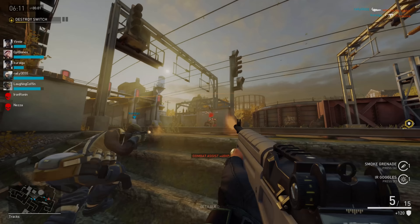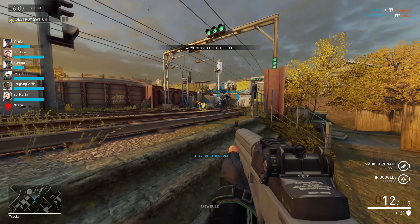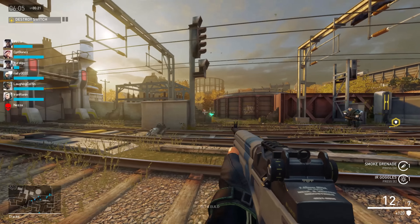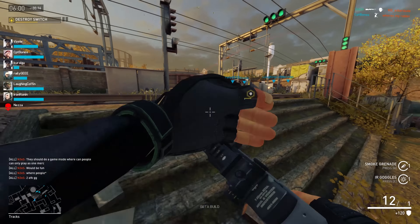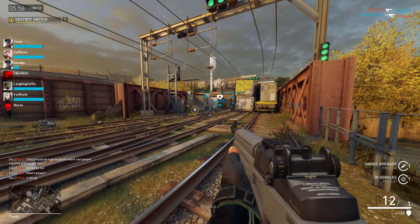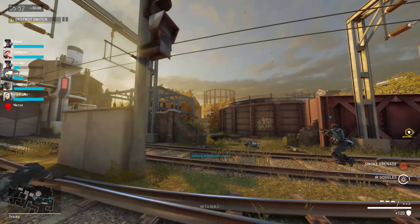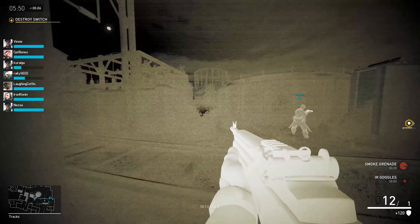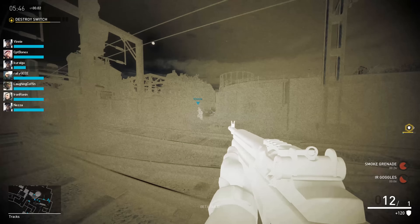His special abilities are he's got IR goggles — infrared goggles — and a smoke grenade. What he does is he throws out his smoke grenade, which completely puts a carpet of smoke down that the enemy can't see through. Then he pops on his IR goggles, which he can see through the smoke, and as he looks through it with the IR goggles on it marks the enemies on the map for your own team to see.